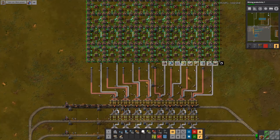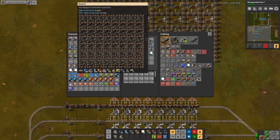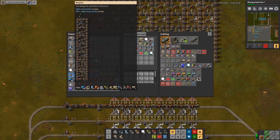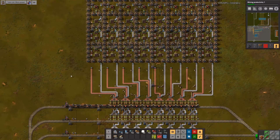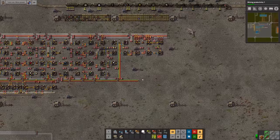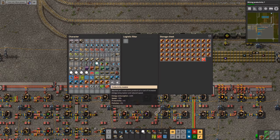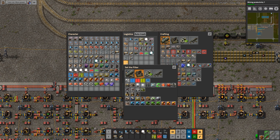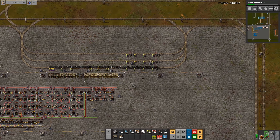Let me take a blueprint of this whole thing. Does it tell me how many modules I need? Yes, it does. So I need 288 Productivity 3 modules to upgrade that whole area. Once I have that, I'll swap all those out. In the meantime, I've got a lot of level 1 modules so I can feed it with those too. Let's get like 300 of each — I might not have 300 speed modules. Let's take those over there and inject those.